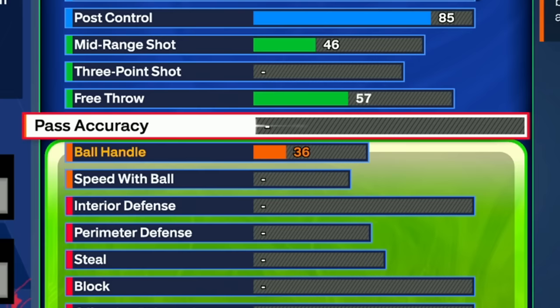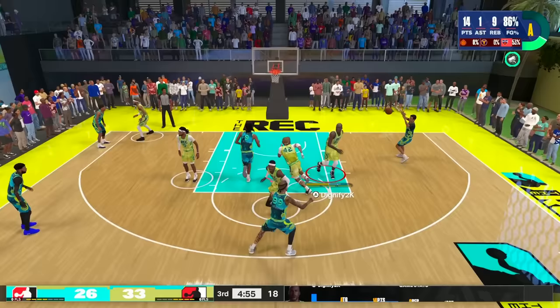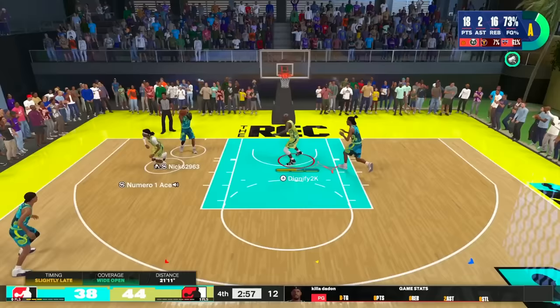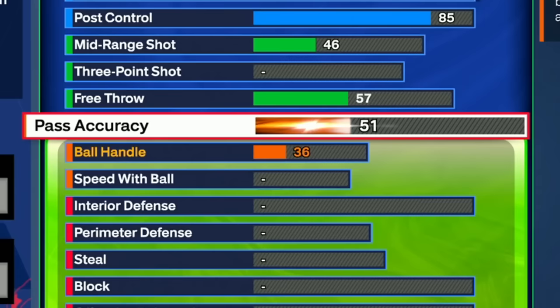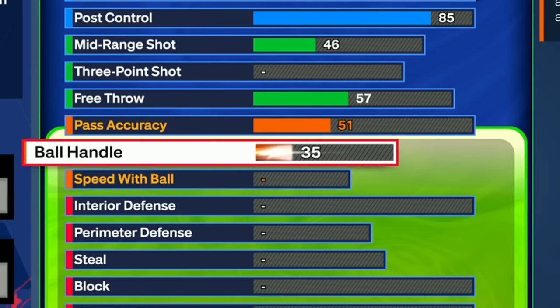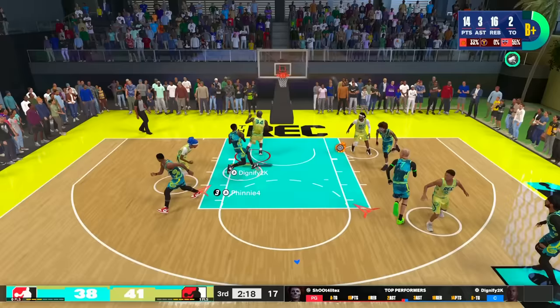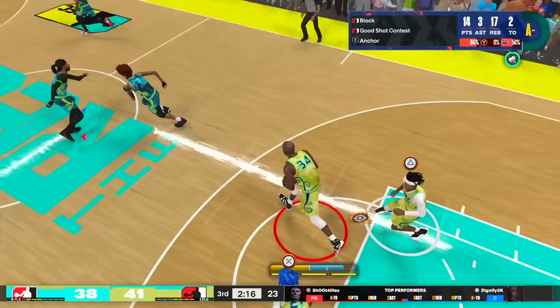This is where it gets interesting. This is a big man build and how I like to play. We're only going with a 51 pass accuracy — I know a lot of you guys are going to be thrown off. But you are going to be able to make passes up the court. I've only played the rec center and I made plenty of good passes — I can throw the ball up the court with no trouble. Then we're leaving ball handle at 35 and speed with ball at nothing. Trust me, I've been able to take the ball coast to coast with this build using the push dribble animation with no trouble.